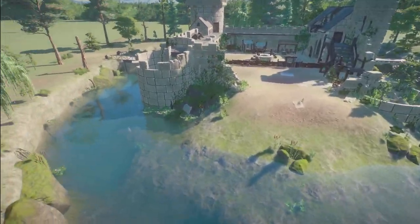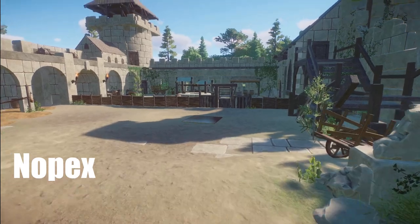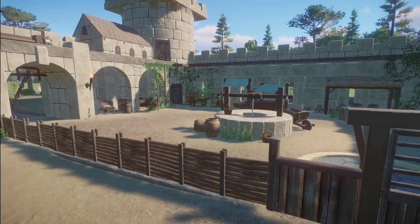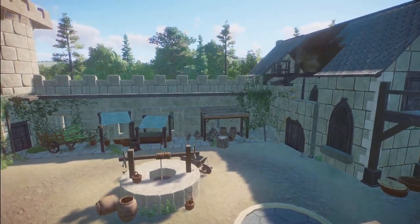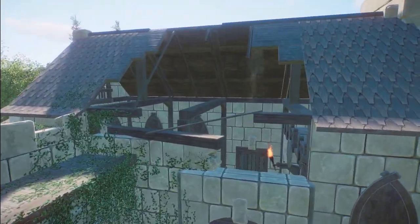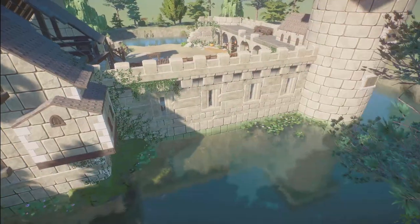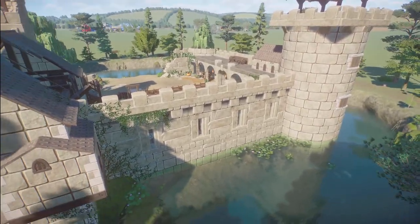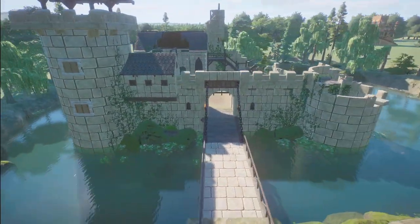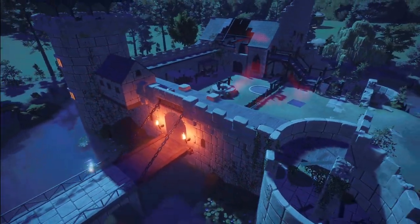We have a Castle Ruins Crocodile Habitat made by Nopex. You can bring this into your zoo for right around $40,000. Such a nice habitat — crocodiles should be very, very happy here. Thank you so much for sharing this with us.